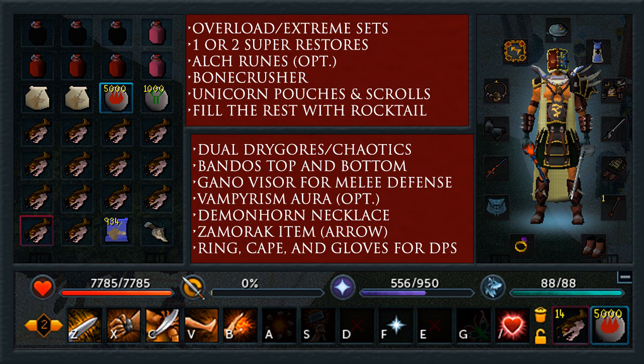I bring a Gano Visor for melee defense. You can wear a Varex Helm for the prayer, or a Bandos Helm for a little extra DPS. Use the Vampirism Aura, because you don't need Penance if you have the Demon Horned Necklace with the Bone Crusher. Bring a Demon Horned Necklace if you have it; if not, bring a Fury. The Demon Horn and Bone Crusher combo will pretty much eliminate the need for any prayer potions. You need a Zamorak item for kill count — just bring the arrow since you're not using that slot. Ring, Cape, and Gloves for DPS.